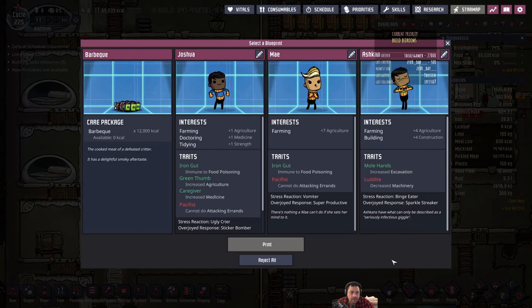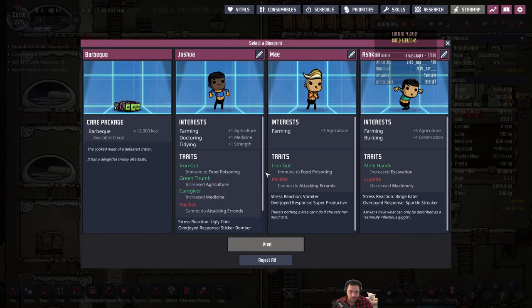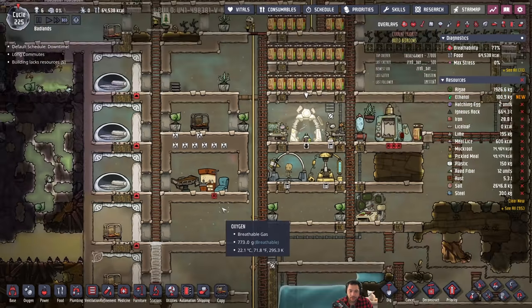Speaking of duplicants — barbecue, farming, doctoring, tidying with Iron Gut, Green Thumb, Caregiver. Wow, they're really good. If I had sort of a farming agriculture colony, Joshua would be great. May is only a monotasker. It's hard to pass up someone this skilled, but I think I will. I really am not relying on farming, so barbecue it is.